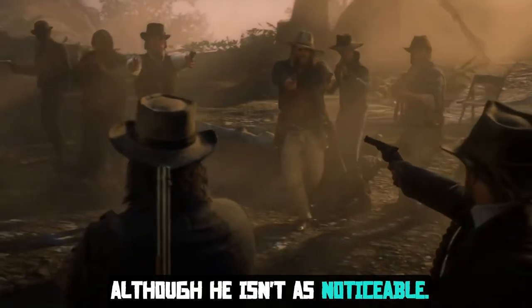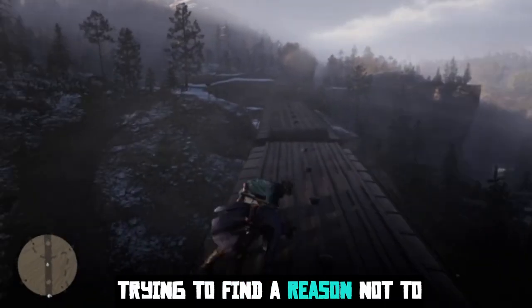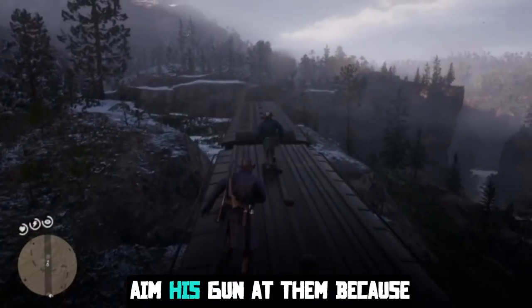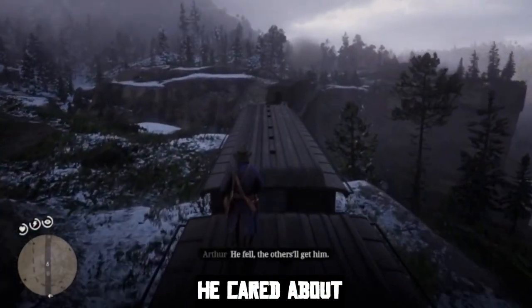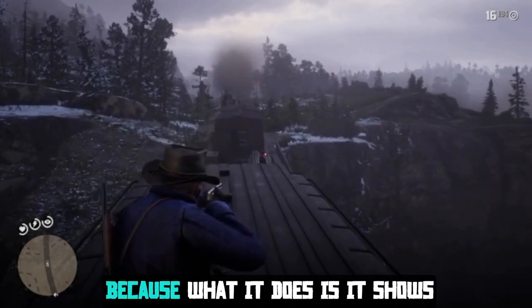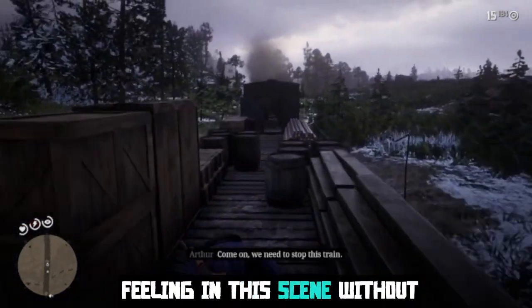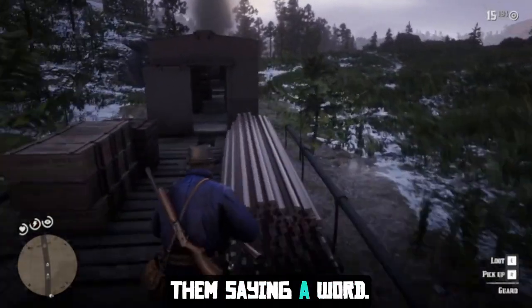Although Bill isn't as noticeable with his hesitation, you could tell he was looking around trying to find a reason not to aim his gun at them because he cared about them. This is perfect silent storytelling right here because it shows how these two characters are feeling in this scene without them saying a word.